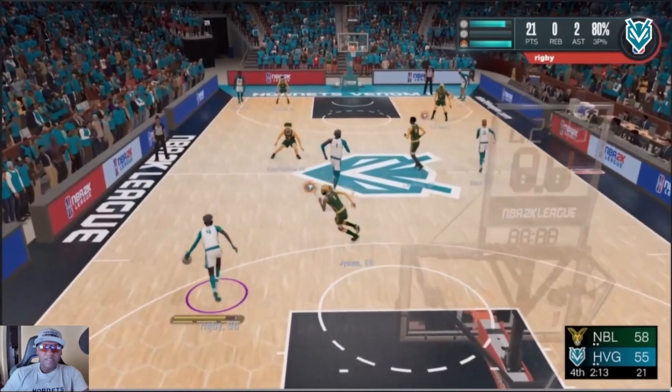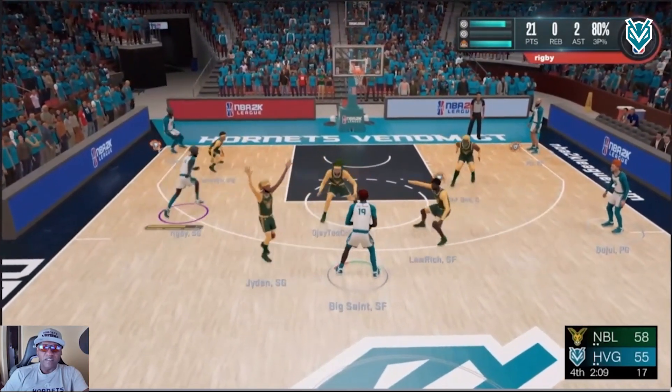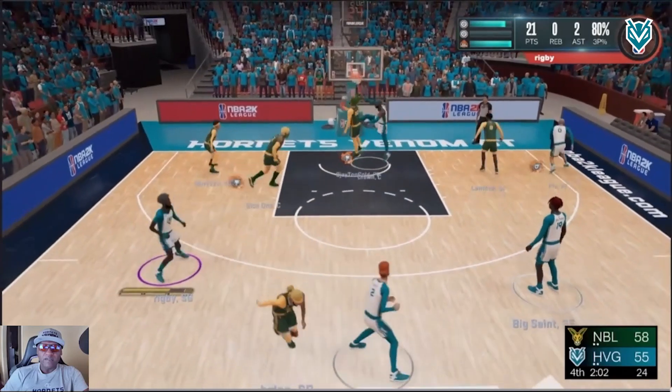A good look at the play again. Same play, same result, different action. 3-5s fish. We hit Rigby down on the cut. Two defenders drop on him. His pull in the corner. Crown comes loose for the backdoor cut again.